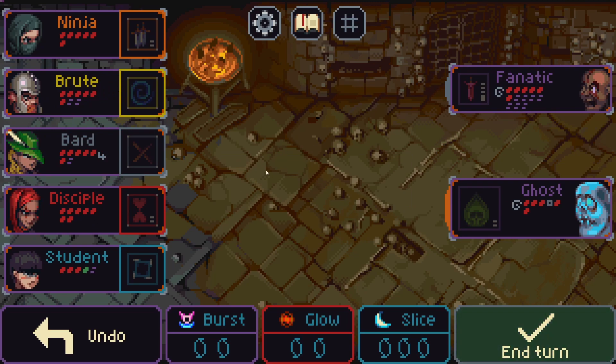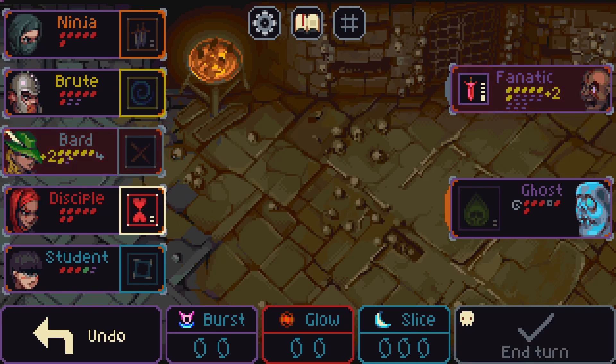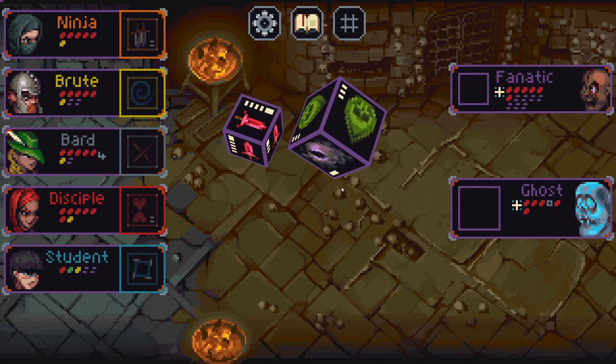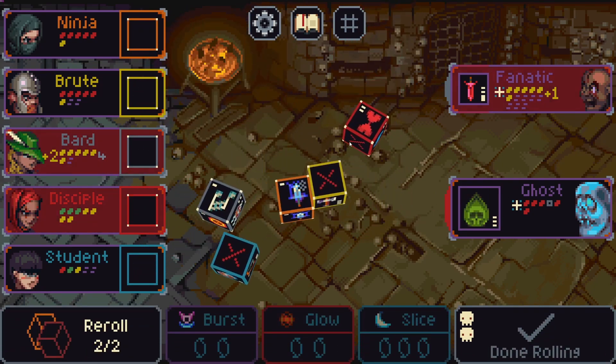I think this is just a bit better — because no matter what, we could try to heal him but it's not gonna work. So just stun locking these two is probably the best. I'll deal with the ghost at a later time.